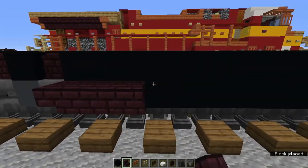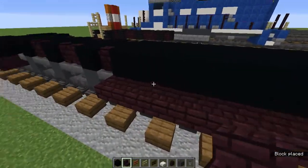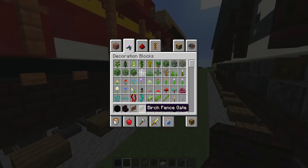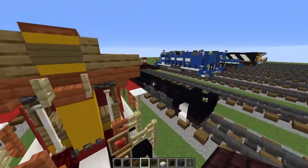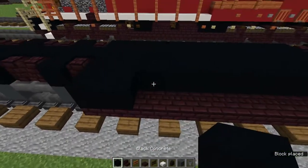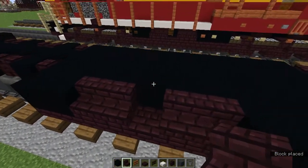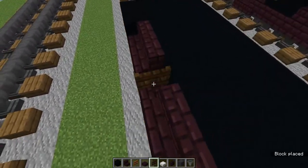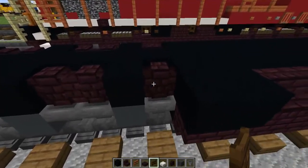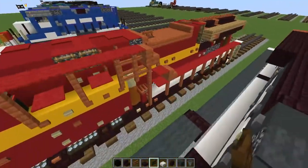Add upside down netherbrick stairs on the ten blocks on the fuel tank, on both sides. On the right side, grab the nether brick slab and fill all these upside down stairs in with nether brick slabs. On the left side, add two black concrete on the two stairs closest to the back, and three on the ones closest to the front. Then add two nether brick stairs on the sides — there should be one block in the middle, which is going to be a sideways dark oak fence gate. Open it toward the back, and add one behind there for extra detail.